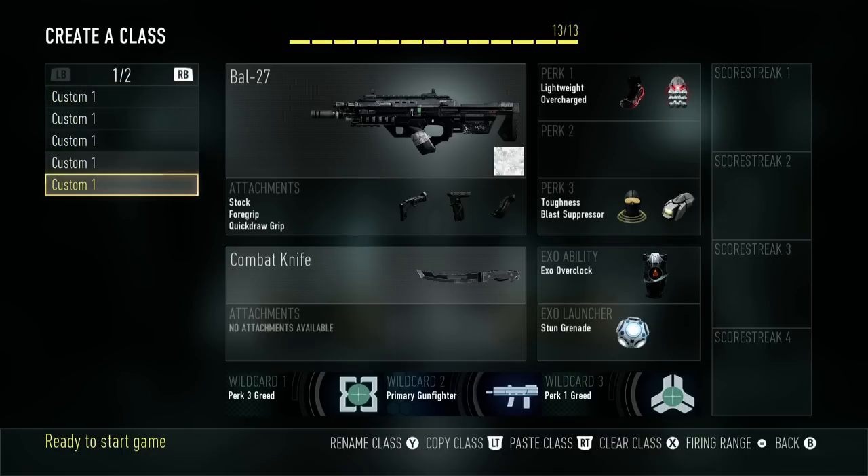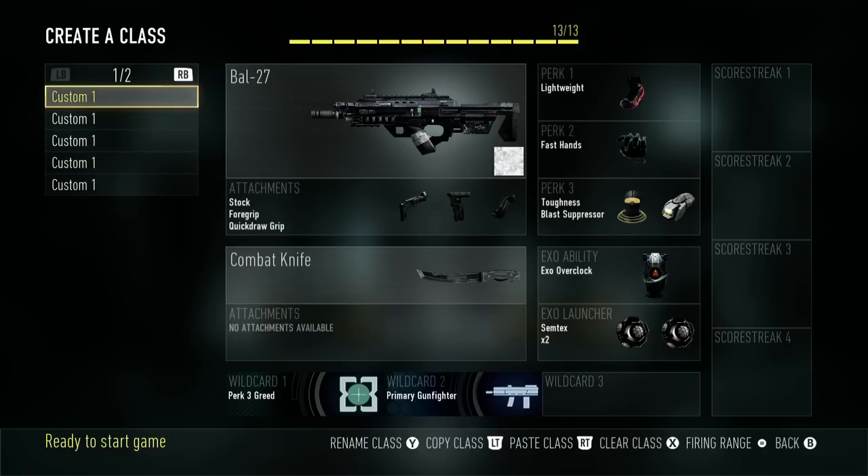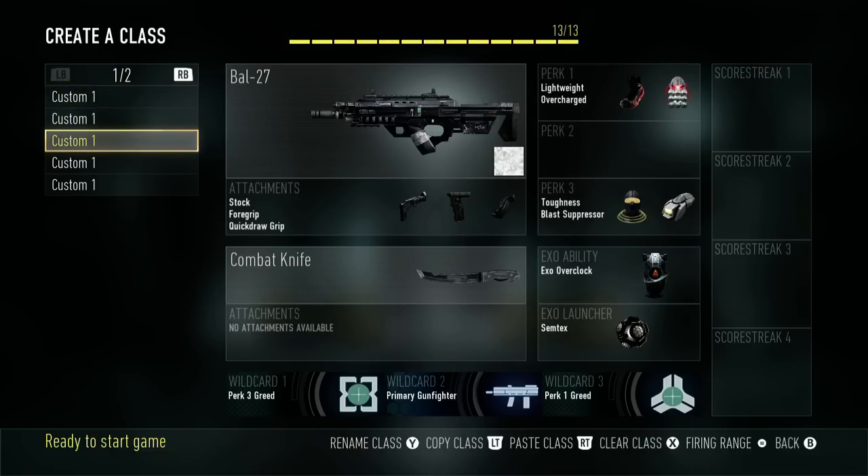Until the bow gets nerfed, you just have to use a bow — all the classes have the bow. I have lightweight, fast hands, toughness, and blast suppressor on this class with overclock and double semtex. I'm really enjoying fast hands with double semtex; I think it's a little overpowered. It's very easy to hold off a hardpoint just by popping two semtexes, or break hills very quickly. I switch between overclock and trophy system on this class depending on what the other team is using — if I'm getting hit with stuns or semtexes, I'll run trophy system.